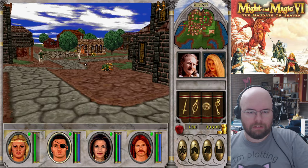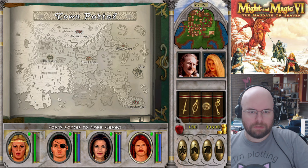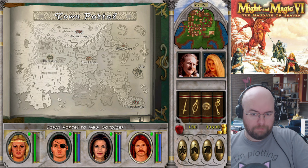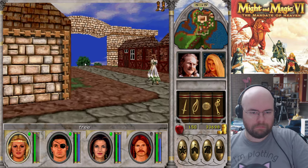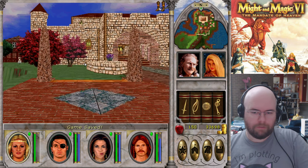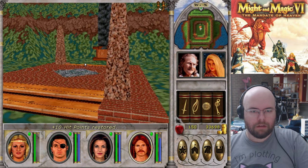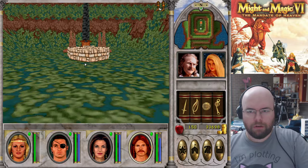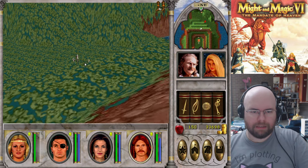I want to do the light magic master first, so I'm done here. I want to do more in White Cap, but I think what I want to do is beacon back to Castle Iron Fist again and clear out the rest of it. I know this area respawns as part of a trap-like thing, but I'm not seeing it actually do so.